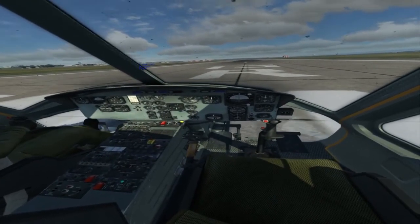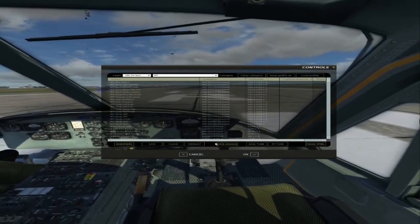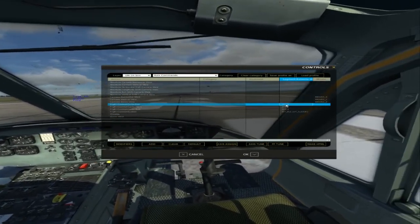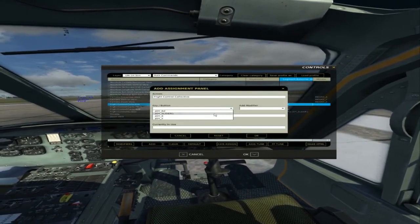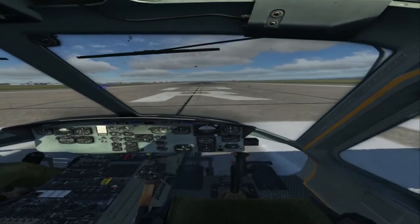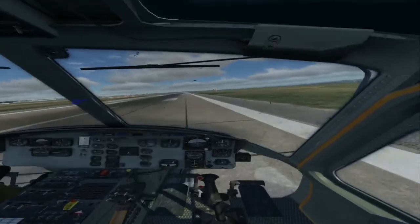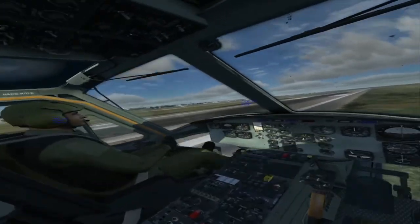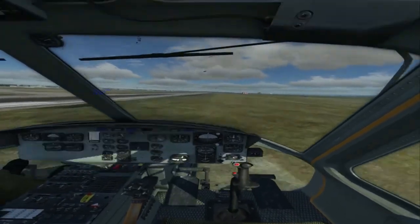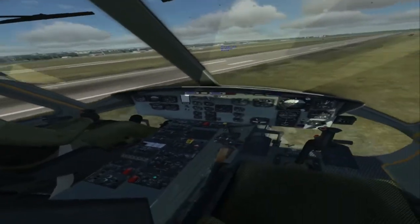I went in and tried instant action on every module I own. The modules that seemed to work best — more consistent and crashing less — were the Su-25, the Huey, and the Mi-8. Those three worked best for instant action. What you're looking at in the footage is not standard views — it's actually what DCS throws on the screen as you're flying with the Oculus Rift.